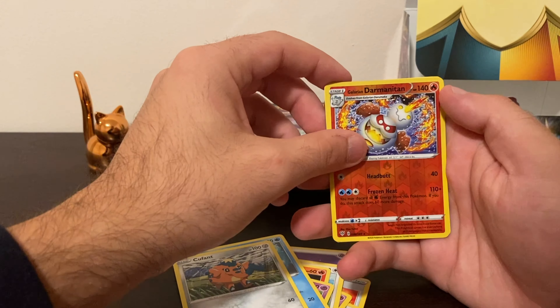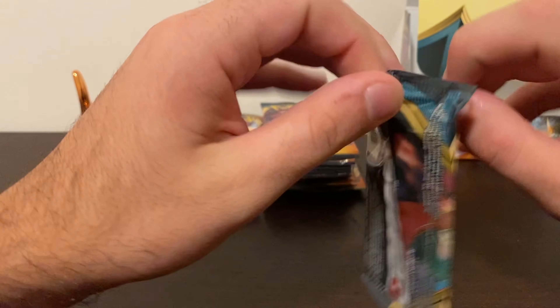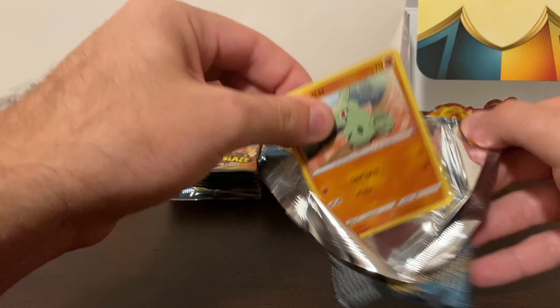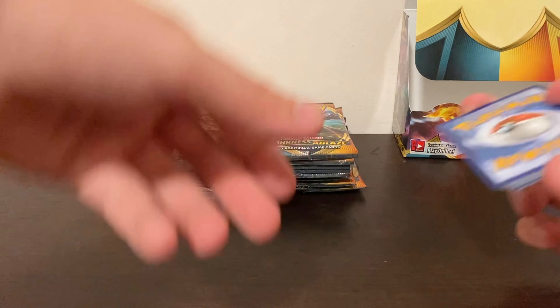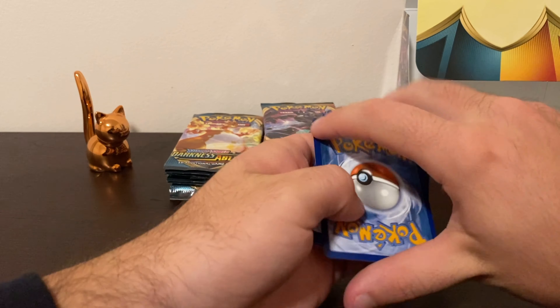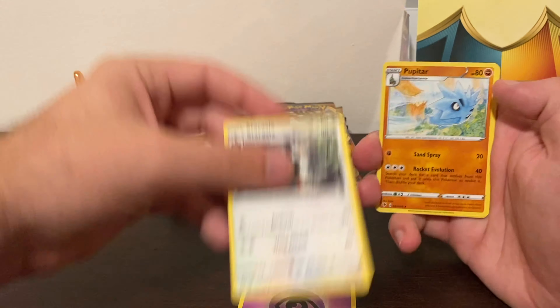Nice Galarian card and a cool evil reverse holo! Each one of these packs comes with a reverse holo and then the chance to get a super rare. Of course, that's the VMAX Charizard I've been talking about a lot — I already have one and would like to get another. I was actually looking at the first one I pulled today and it looks like it could be a potential PSA 10.